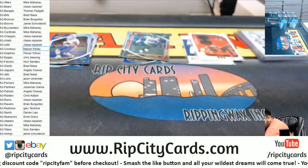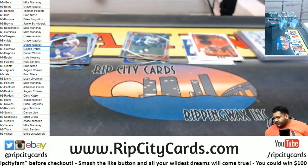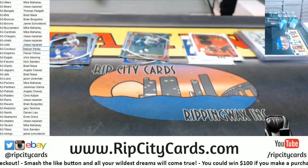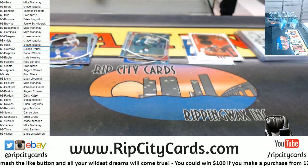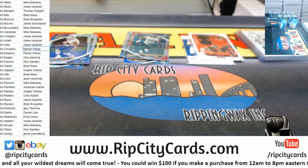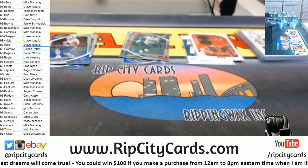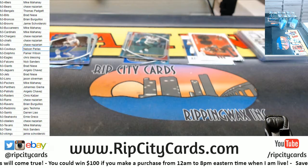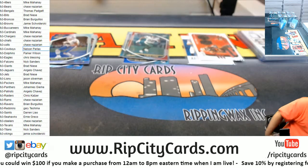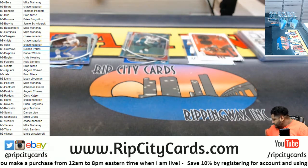Lynn Bowden is a Dolphin now, but that card will go to the Raiders because that's what it says on the checklist. Should be good with the top loaders.